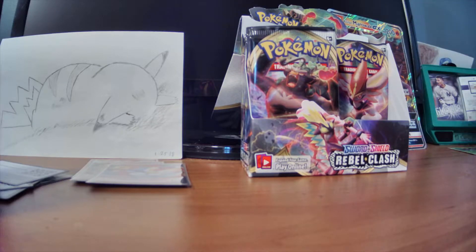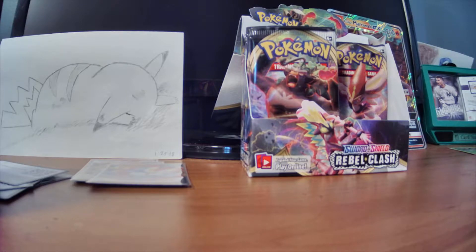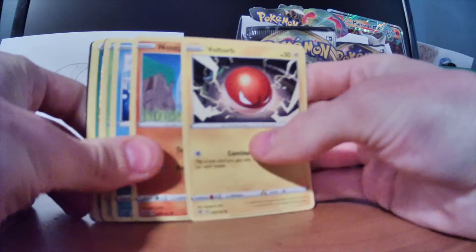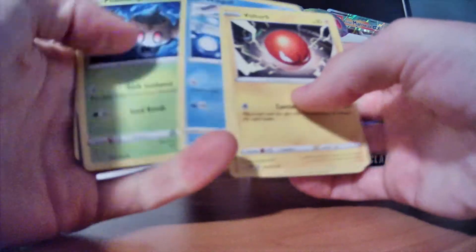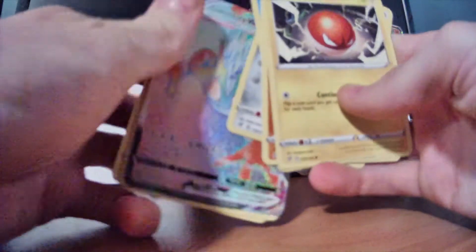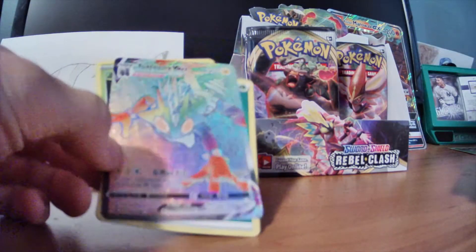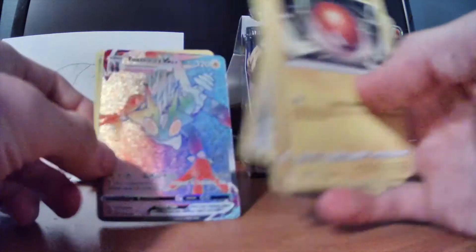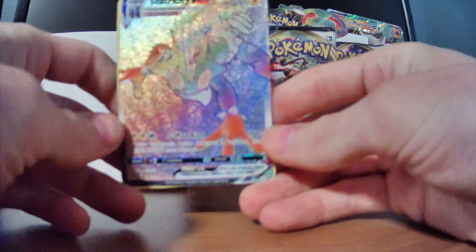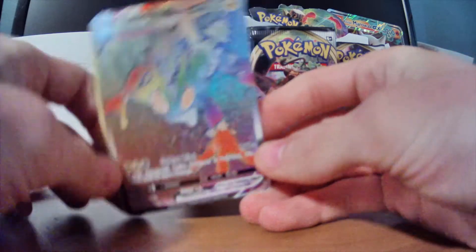I've got a good feeling about this one. It's been a while since we've got a big pull. Starting off with a Voltorb, Nosepass, Wingull — Wingull's always one of my favorite Pokemon. Phantom, Bronzor. Oh let's go! Toxtricity VMAX Rainbow Rare! That's the first Rainbow Rare I've ever packed! Oh, that's so cool. How dope is that? GMAX Riot. Oh, that's awesome.